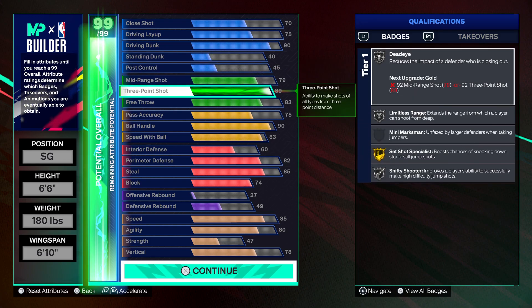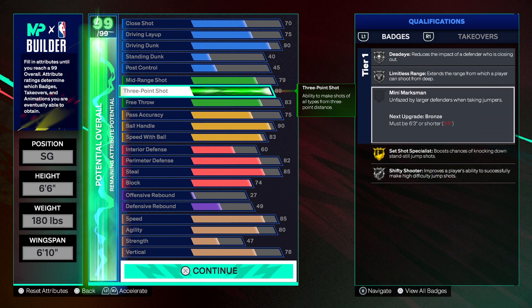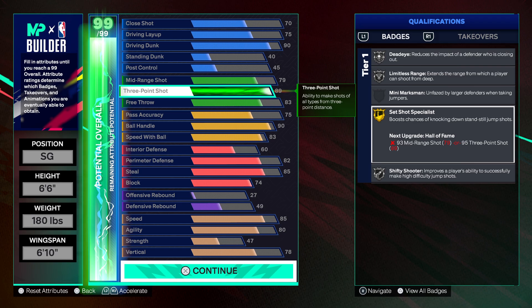You're getting that 89 3-ball on this build, gold set shot specialist, and I would actually use my max plus 1 perk on set shot specialist — boost that up to hall of fame. That's some heat right there.